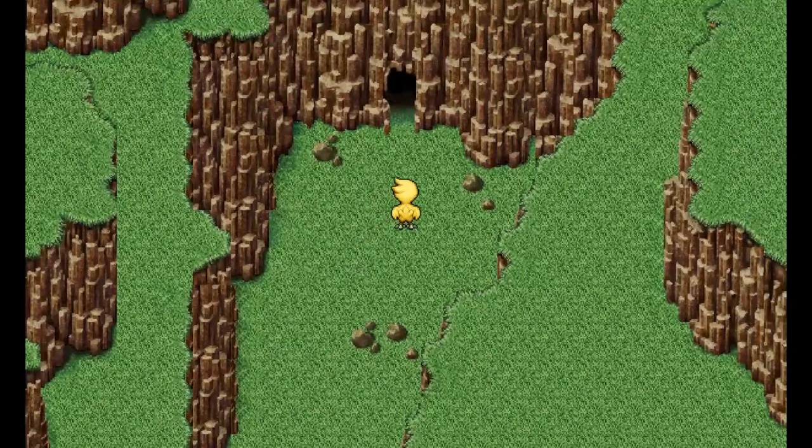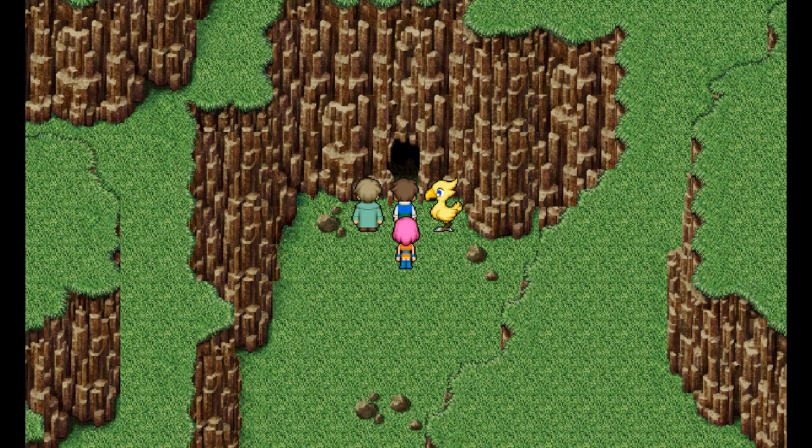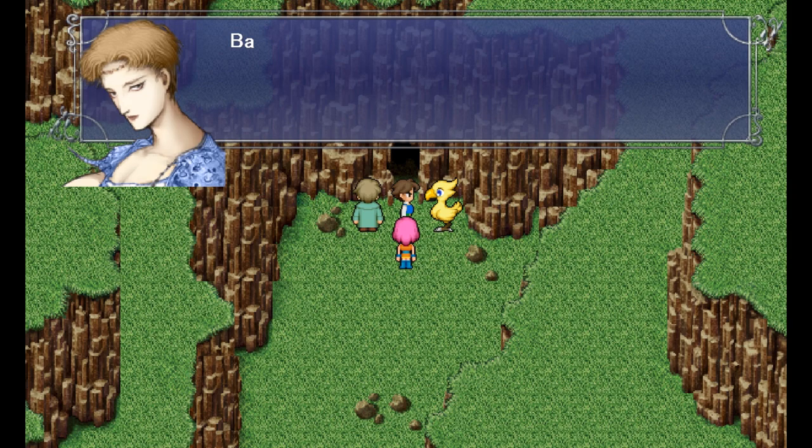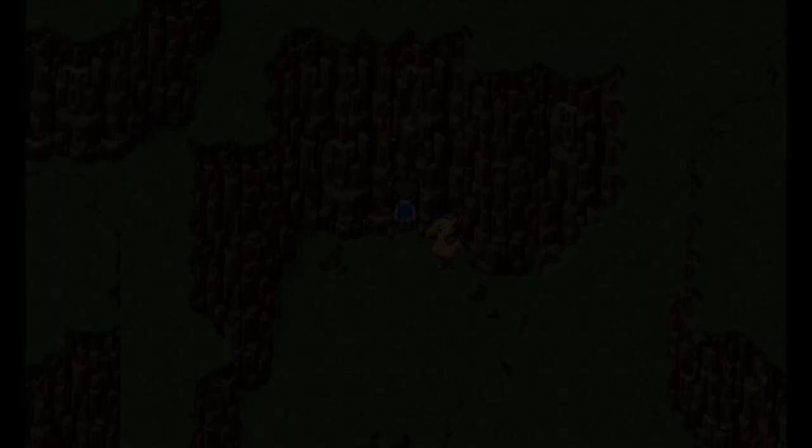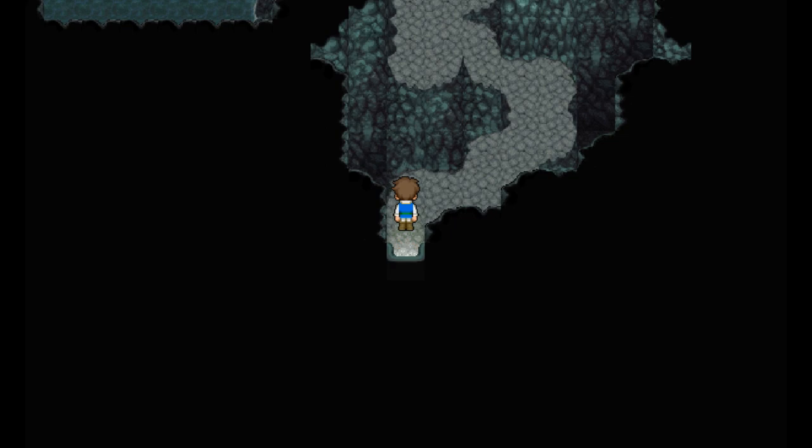Alright Chocobo, you chill here. This cave probably opened up during one of those quakes — which means it's perfectly safe. The chocobo is the smartest person here — like 'I ain't going to that cave, y'all, bye.' We'll never see Boco again. Whenever I get a chocobo and they ask me to name it in a Final Fantasy game, I always call it Boco.